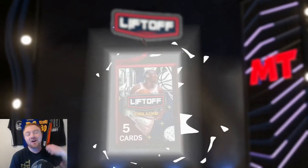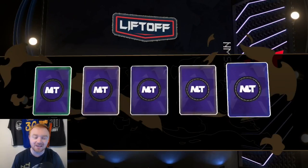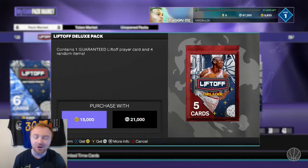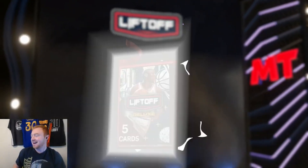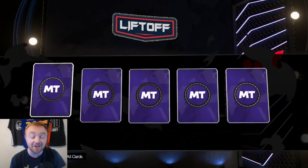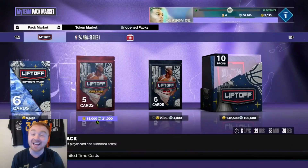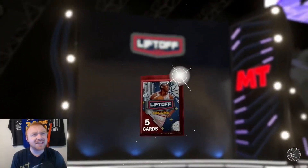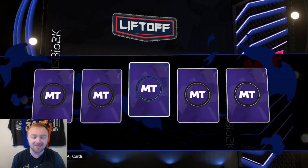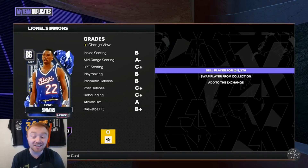Let's pop open some Lift Off Deluxe packs. Maybe we clutch up, maybe we don't. We get a Sapphire — Lionel Simmons. Adding a new card, I guess that's a W. No shake though. We get another Sapphire, and this is kind of why I always tell you not to open packs — these Sapphires don't even go for much more than the price of the pack itself, which is kind of crazy.